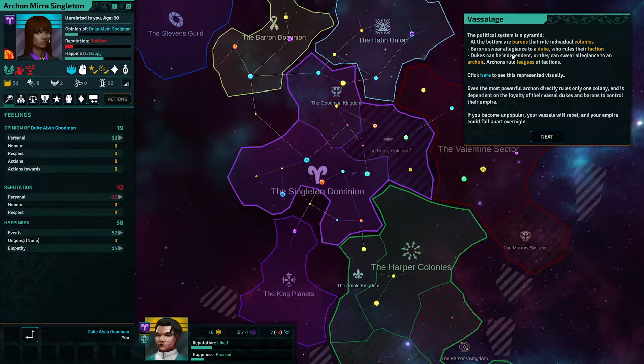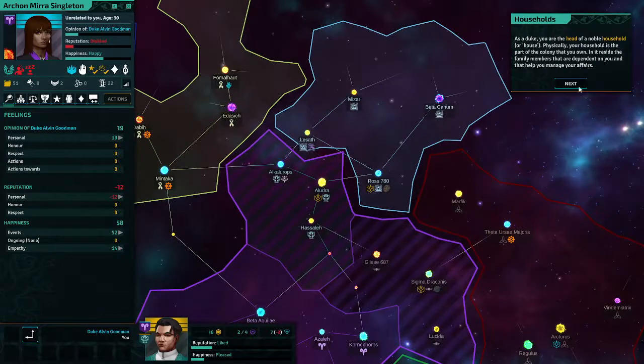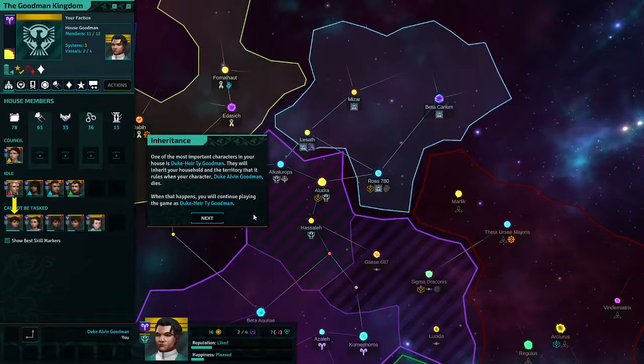The political system is a pyramid: Barons, Dukes, Archons — got it. An Archon directly rules only one colony and is dependent on the loyalty of vassal Dukes and Barons to control their empire. As a Duke, you are the head of a noble household. Physically your household is the part of the colony that you own — in it reside the family members dependent on you. See the members of your family when you focus on your faction by clicking on it on the map.